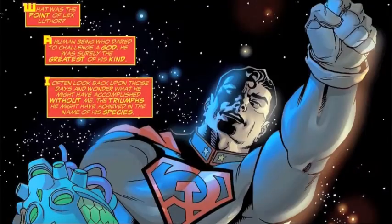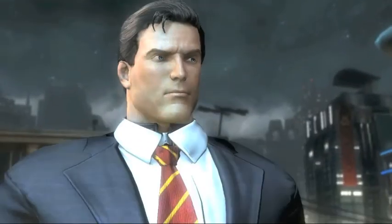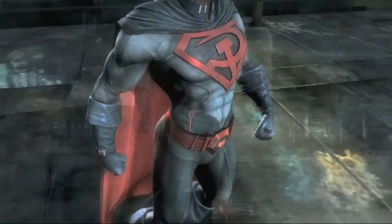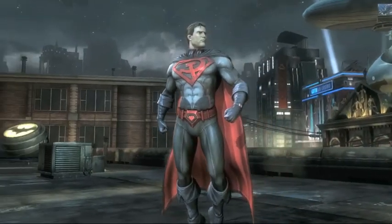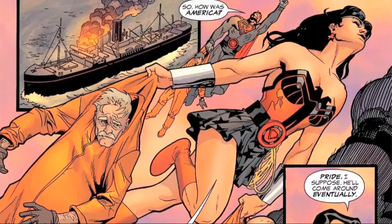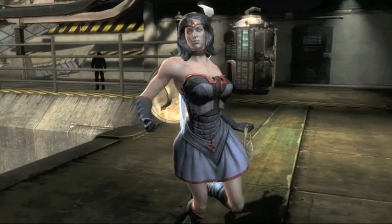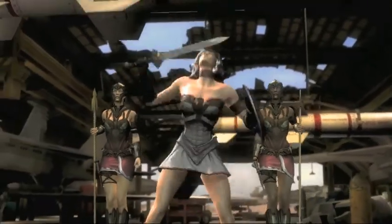My favorite thing about the Red Sun design on Superman is the way they took what is still a traditional costume and really gave it this militarized feel. There's the obvious design element of the hammer and sickle replacing the S on his shield — we hold the S shield for Superman in very high esteem, so it's interesting to see the hammer and sickle put into that, and the graphic is really cool. You also get these dark colors and tight stitching on his collar that really makes him look like a military figure.